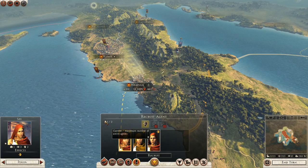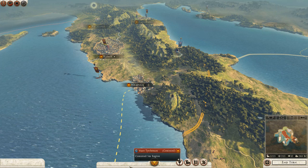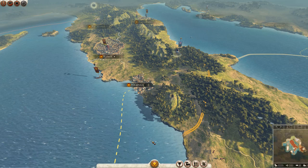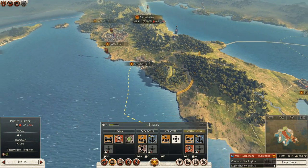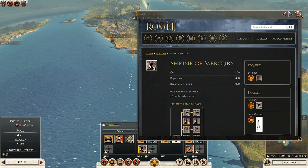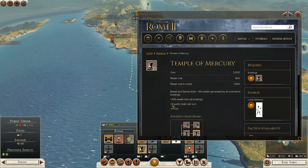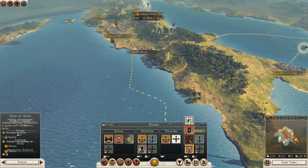Recruit an agent. There's really not much we can do this turn, except for improve the provincial improvements. So I think we'll do that. We're probably not going to upgrade the Shrine of Mercury just yet, because that's a hefty investment. And it'll actually lower the amount of food that we gain per turn, so probably not do that.